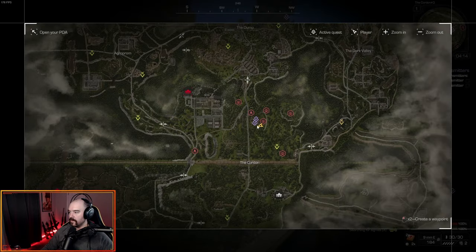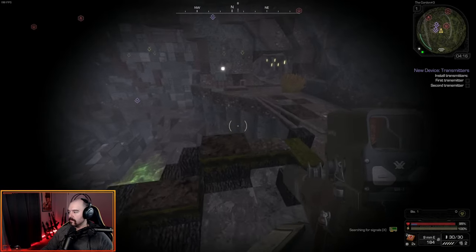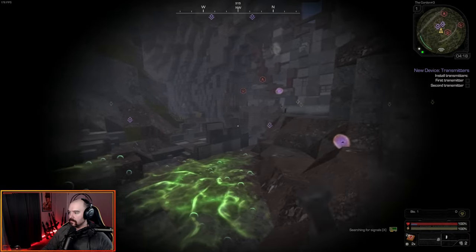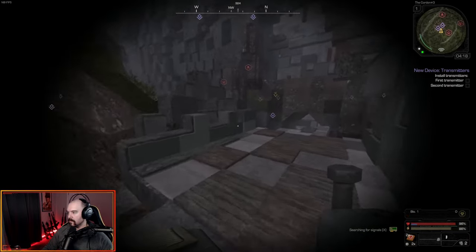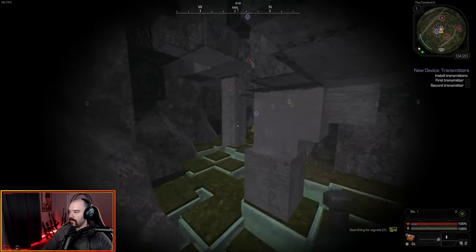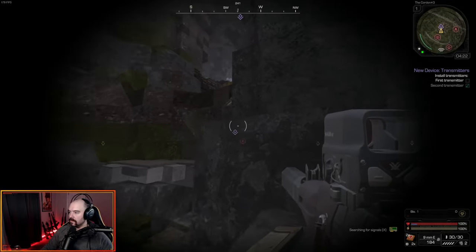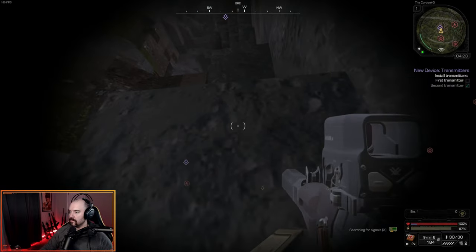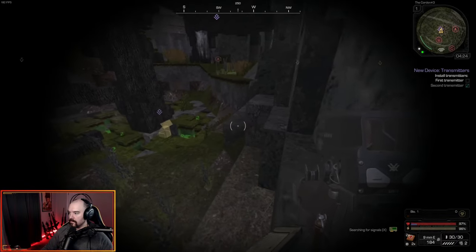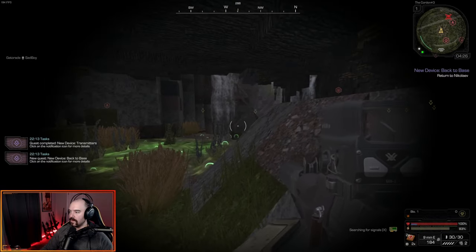We're over here where we need to plant these things. It's just north of where it says the Cordon in this little hazardous area. It's just a bio hazard area so it's not too terrible — just make sure you're not getting into a black hole or a vortex. One of them is going to be all the way at the bottom down here, and the other one we can do on the way out. That's done — we just have to go back to the Cordon base.